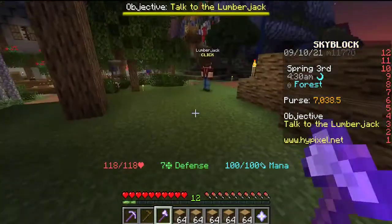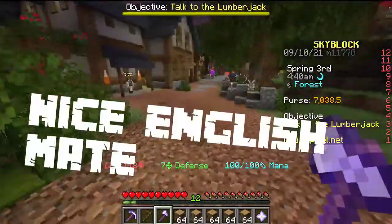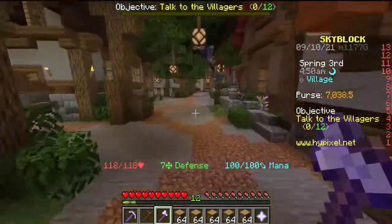We just got all of our majority skill levels up to level seven, meaning now we can head over to the bazaar and sell everything we've got.